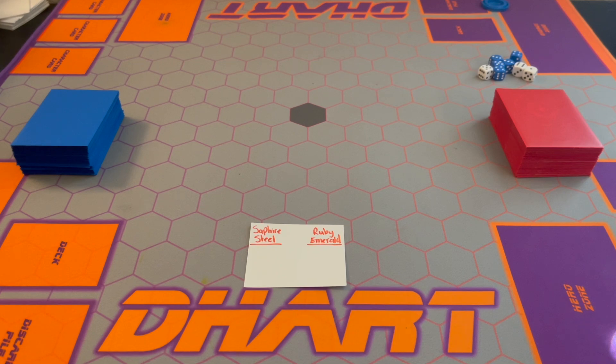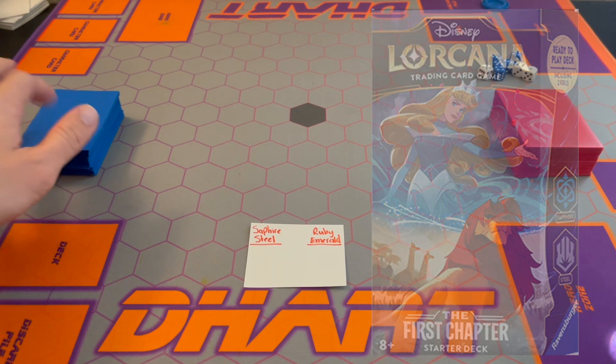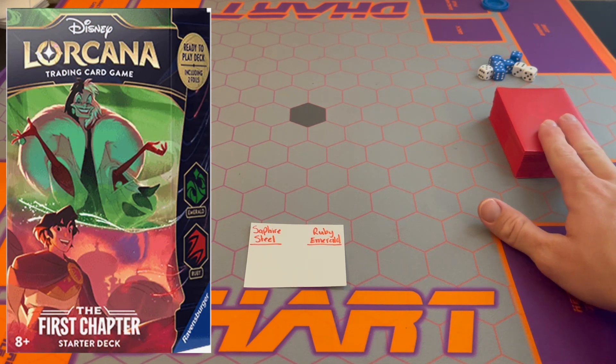What's up, Lorcana fans? It's D-Heart. I'm going to do another battle between two starter decks from the new Disney Lorcana game. We have Steel Sapphire on the left and Ruby Emerald on the right.